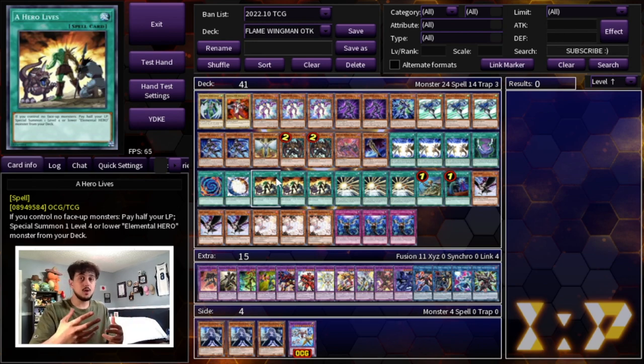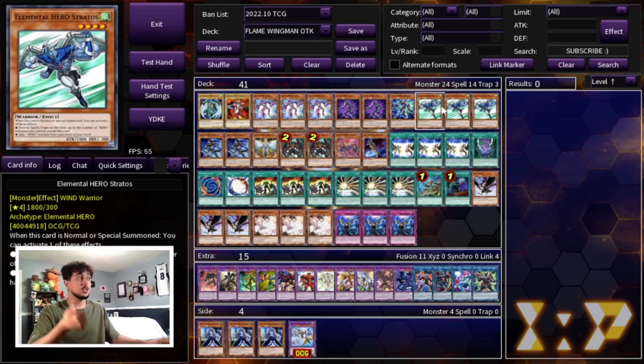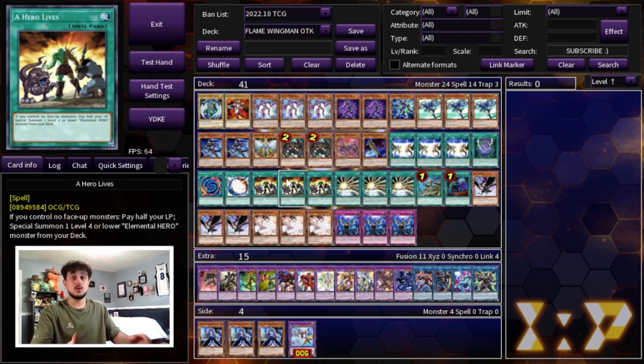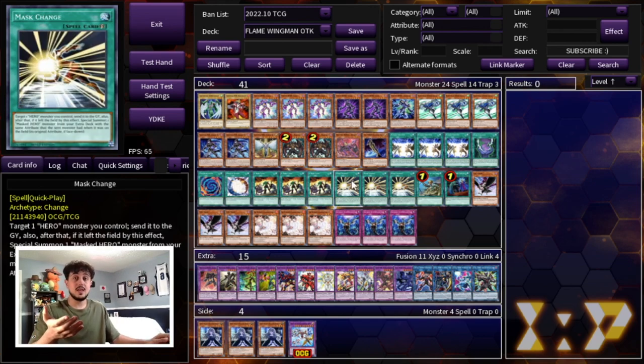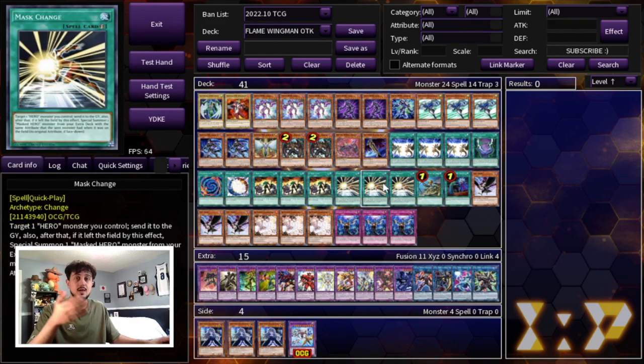We're playing three A Hero Lives. The two-card combo could be Faris and Stratos, Faris and Malicious, or Malicious and Stratos. You can start off by using A Hero Lives — if your opponent has an Ash or something to stop it, that's fine. You really want to bait out your opponent's hand traps before you fully commit to a combo. If A Hero Lives resolves it's insane, but if it doesn't, you're still getting rid of your opponent's hand traps. We're also playing three Mask Change — if they try to Imperm or Veiler your Stratos you can use Mask Change to dodge it and the effect will still resolve.